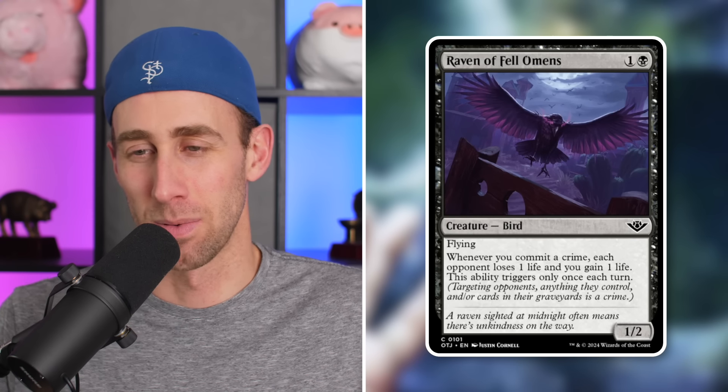Next up, Raven of Fell Omens — a 1/2 Bird with flying for two mana. Whenever you commit a crime, each opponent loses 1 life, you gain 1 life. This ability triggers only once each turn. I mean, at most each trip around the table you're draining opponents for one each — so about 16 life drain total in a four-player game. I don't think this one needed to be limited. Wizards, please stop.